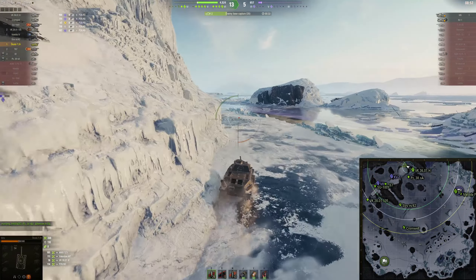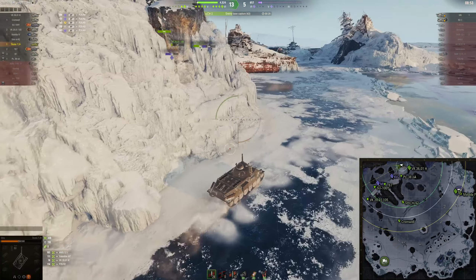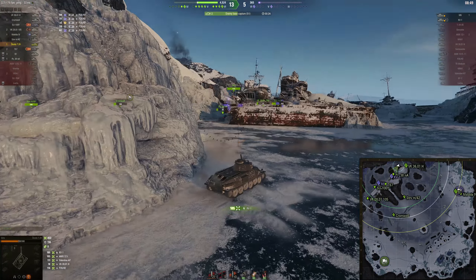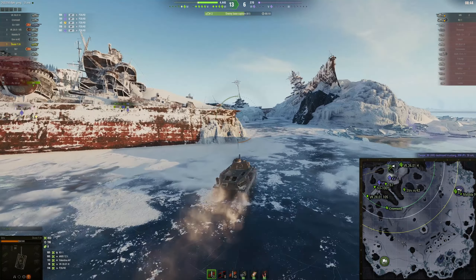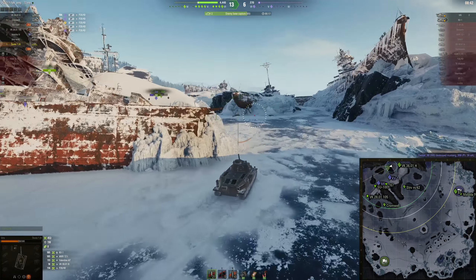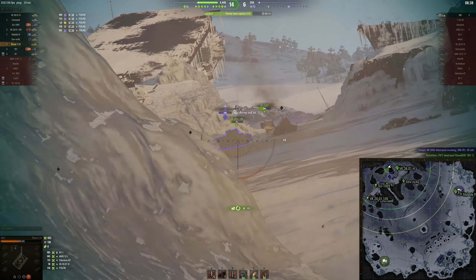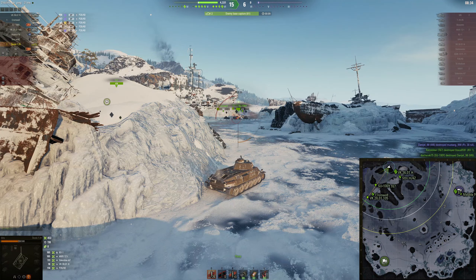Well, here we go — we are charging in this tier 5 medium tank. KV-1. We get a shot in the rear of the KV-1. M6. Get a shot in the side... armor not hit. Armor not hit — what the fluff did I hit then?